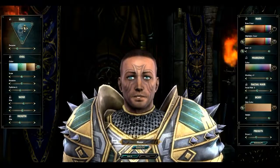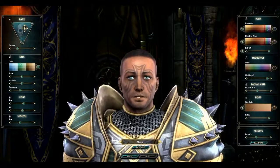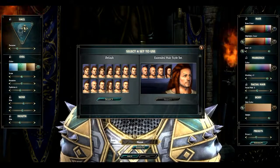The character customization is detailed. Basically you can change the color of your eyes, color of your hair, change your hairstyle, your skin, how fat your face is, how skinny your face is.